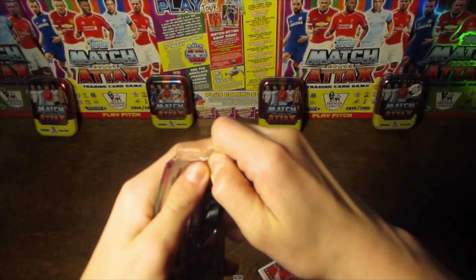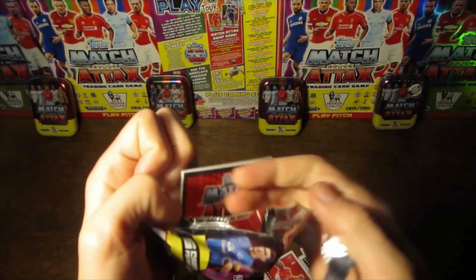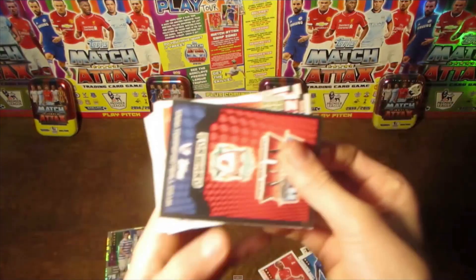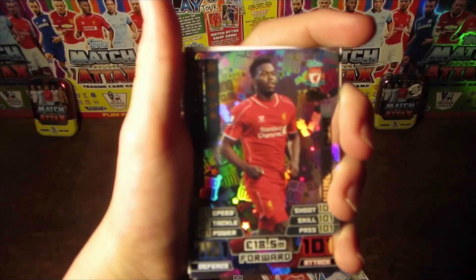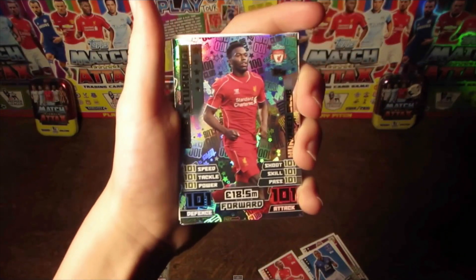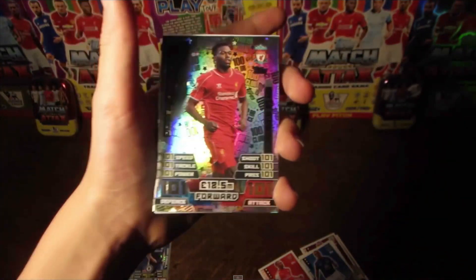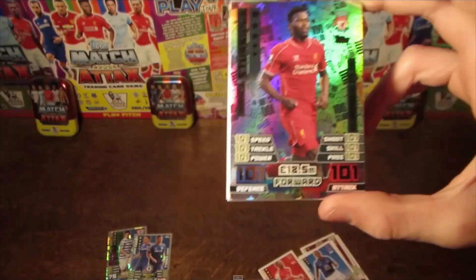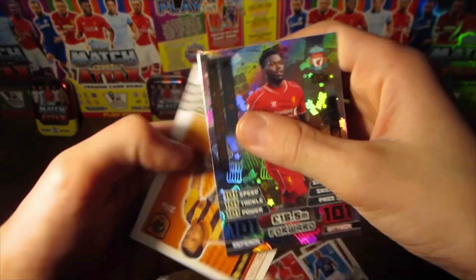Now moving into the next one, and this one did come in a five-player pack — it was an eight five-player pack opening. And into the next pack now, we do pull a Sturridge 101 100 Club card — the best rated card in the collection — in one of these five-player packs. I think if we needed any more proof that these packs do not have misleading odds on, then we have just found it. A fantastic pull.